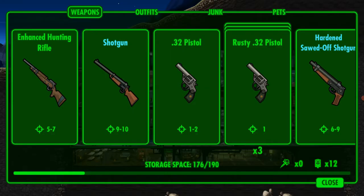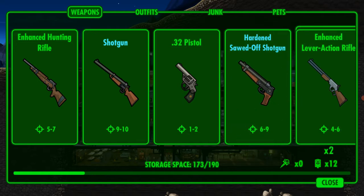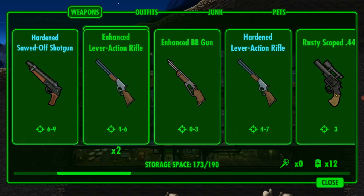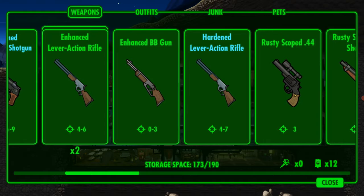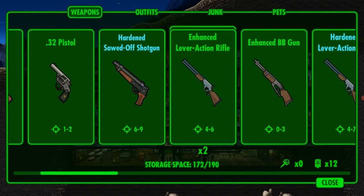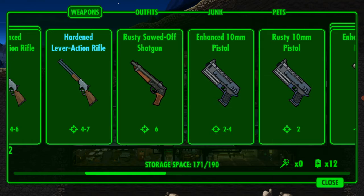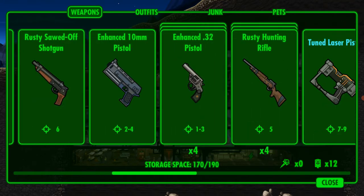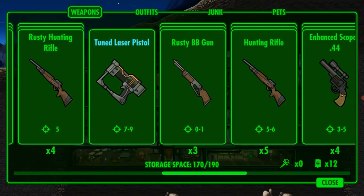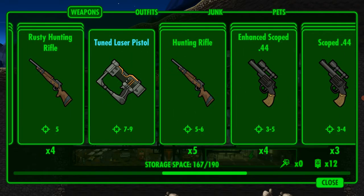If you have a lot of junk, sell it — that's 30 caps easy. The rusty stuff, sell it. If you have a lot of good weapons you no longer need, like this enchanted BB gun, sell those too. At this point you can sell all of them — that's probably around 100 caps right there.